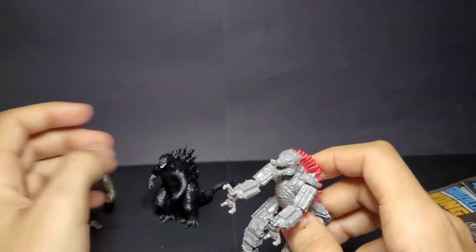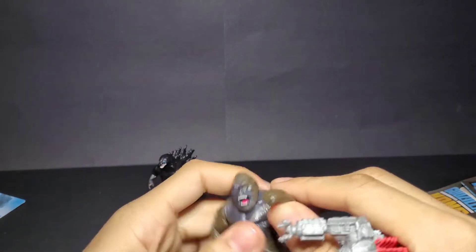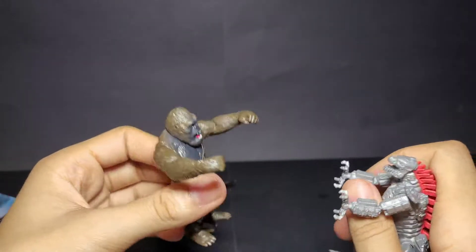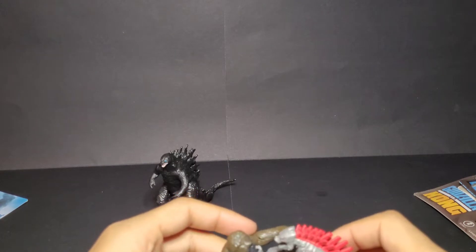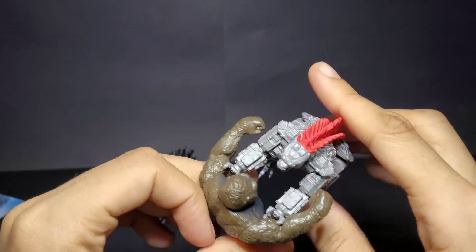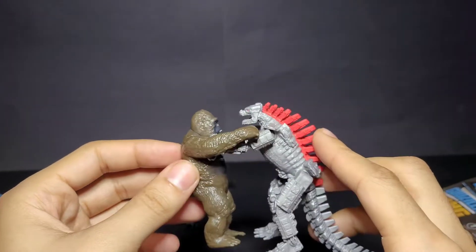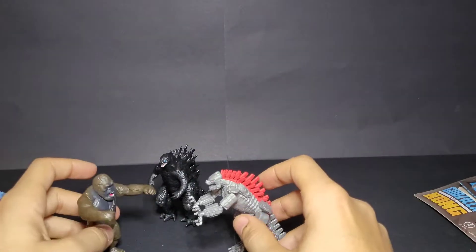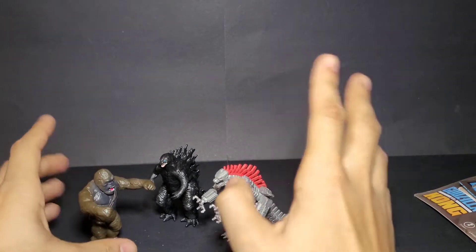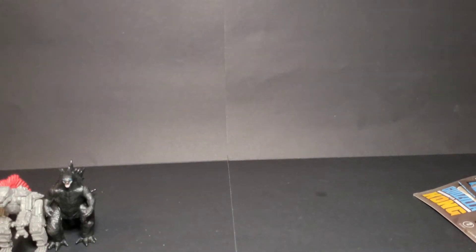I think MechaGodzilla is the best out of all three of them. The Godzilla figure looks too rounded — he's big, but he's not that fat. If I had to rank them I'd put MechaGodzilla first, then Kong, then Godzilla. Kong is a little better than Godzilla because you can pose his arms like he's punching, and it's actually movie-accurate — the way his arms fit is like how he looks in the movie.